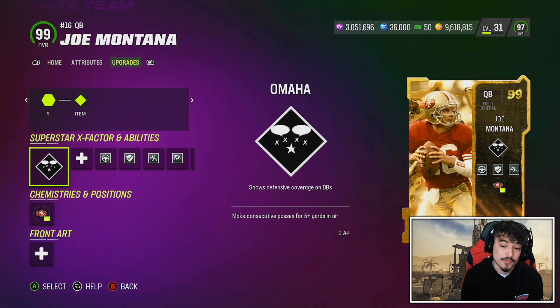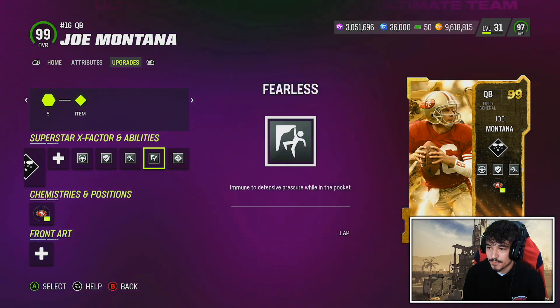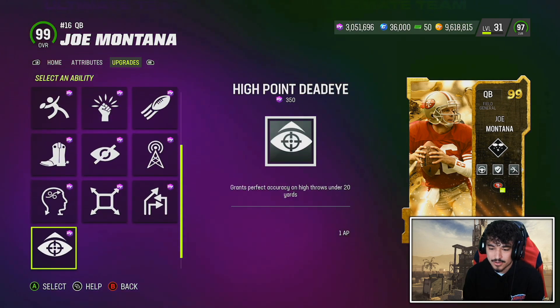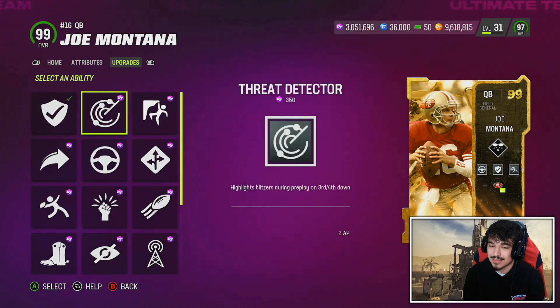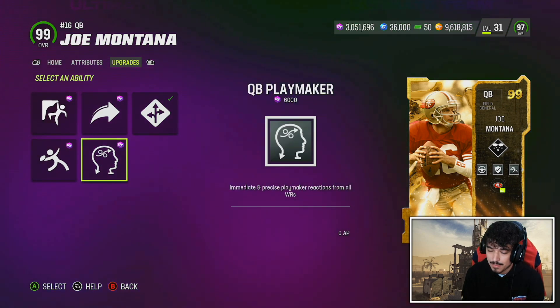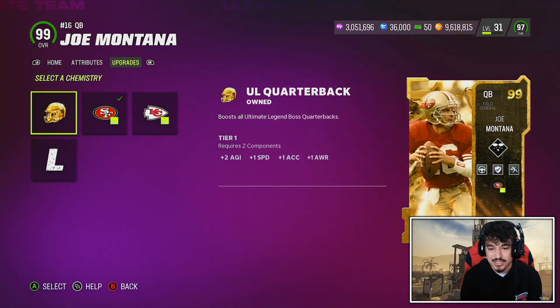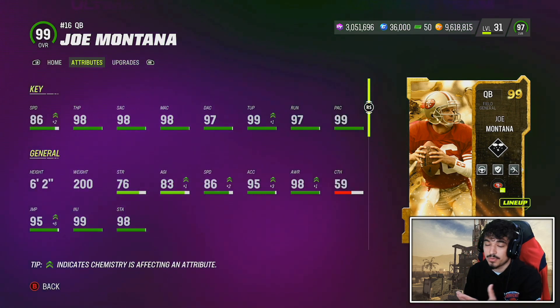For the abilities today, we're going with a 4 AP setup: Conductor, Protected, Set Feet, Fearless, and Hot Route Master. I don't feel like he really needs Gunslinger with the Slinger 1 release, but that option is there. He gets virtually all 1 AP abilities — Pass Lead and the rest — besides Threat Detector. For 0 AP abilities, he gets Hot Route, Gunslinger, Fearless, Sap Fee, and Kibbe Playmaker for 0, plus 2X Niners cams, 2X Chiefs cams, Ultimate Legend Quarterback, and Legend. Good abilities, good stats, and a good release — this card should play very well.